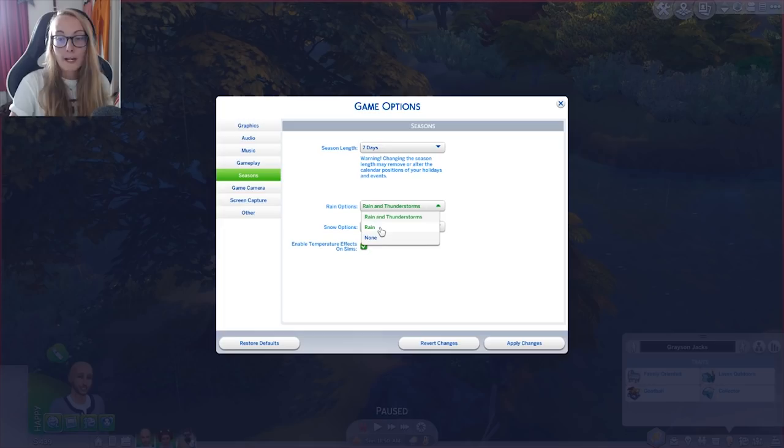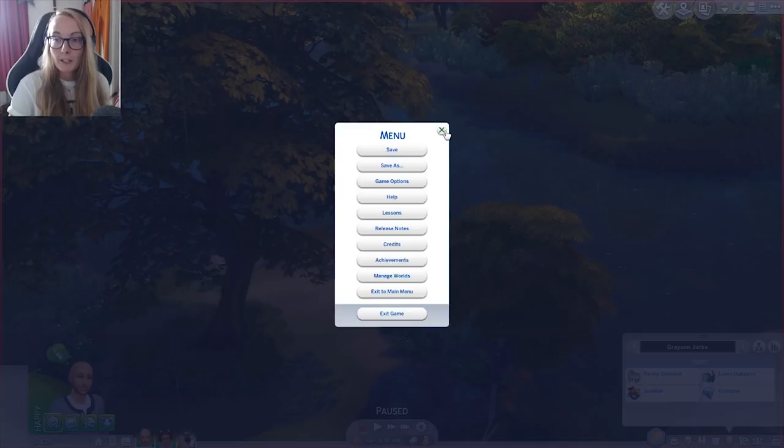We have it set for rain and thunderstorms — you can choose just rain or none, which is useful if you have a lower spec PC or if you're playing in Oasis Springs and don't want any rain. There's also an option to enable or disable snow and blizzards, and enable temperature effects on sims — so that's the negative and positive effects such as freezing to death. I'm a complete noob when it comes to seasons, but enough chatting.